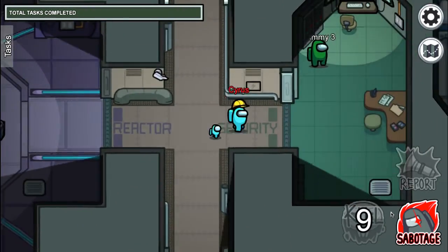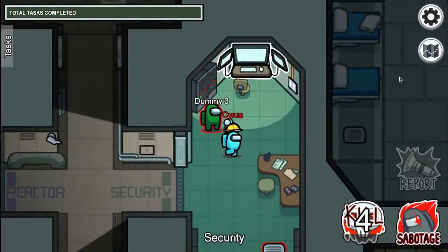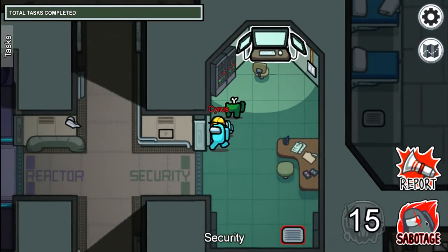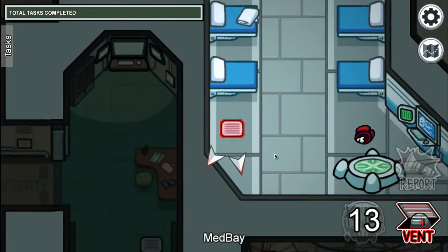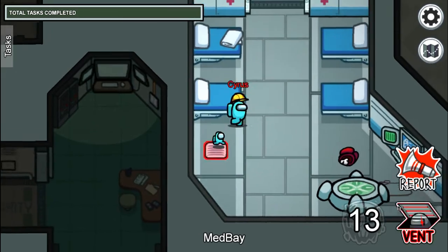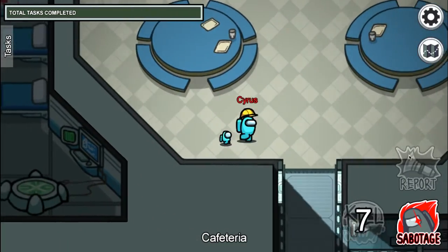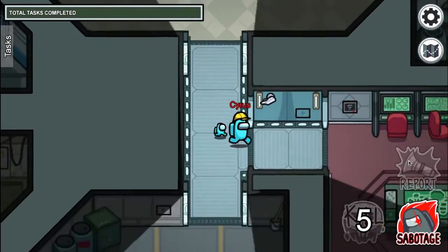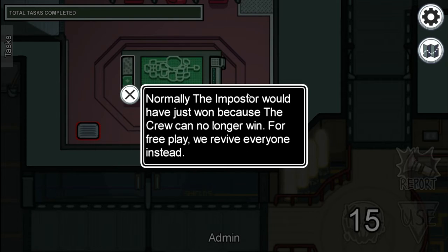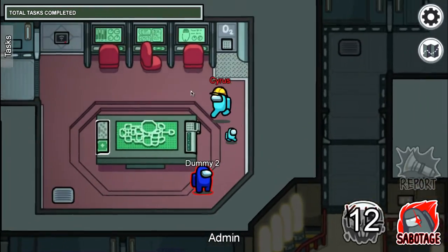There's probably one in the security — yep, dummy three is in the security room. And one is in the admin. Yeah, the blue one is in the admin, right here — dummy two is right here. And then I just won, and the game starts again.